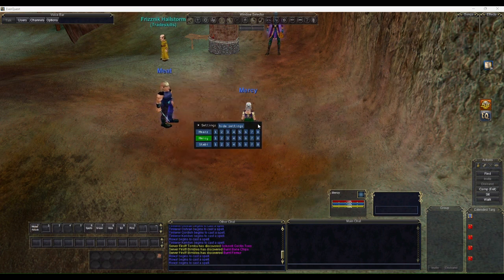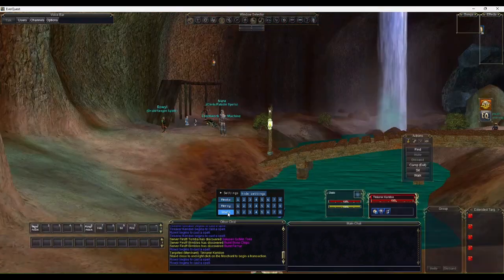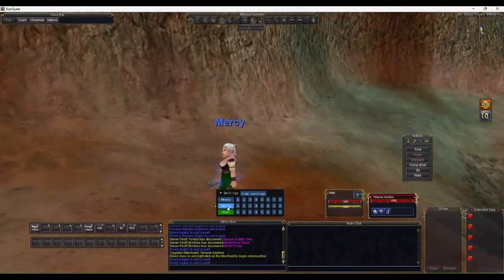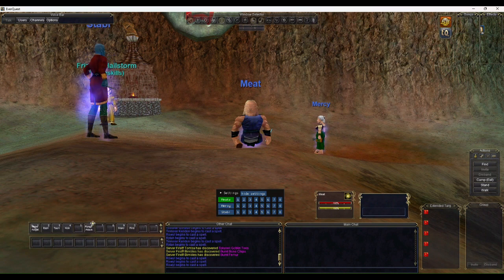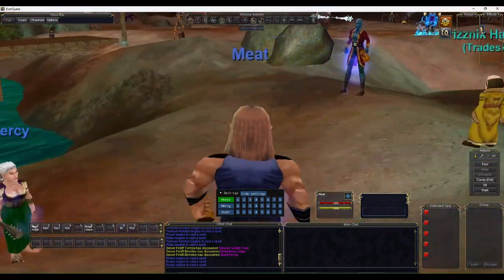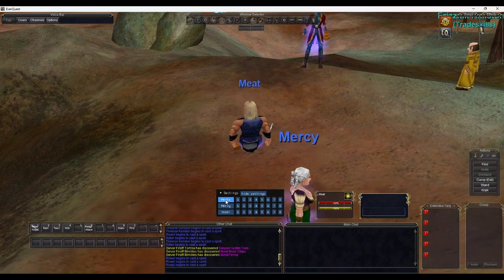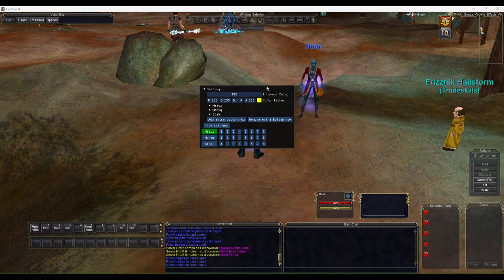Now we have our characters and game clients set up. I'll hide those menus. This is the crux of the system — I can click Meet and I'm on Meet's window, I can click Stabby and I'm on Stabby's window. The overlay always stays persistent. I can use key binds — for instance I can click Mercy, then click Meet, and press 9 to sit.